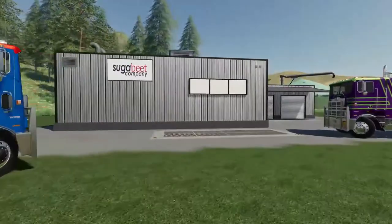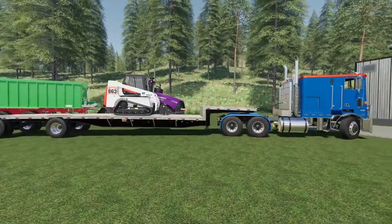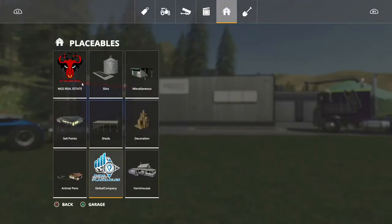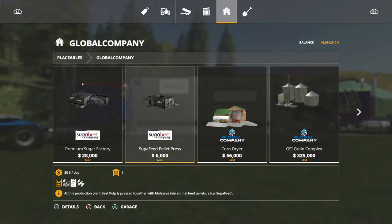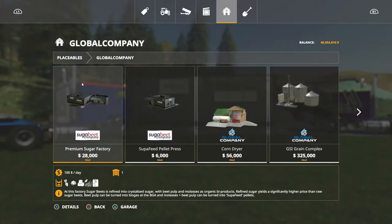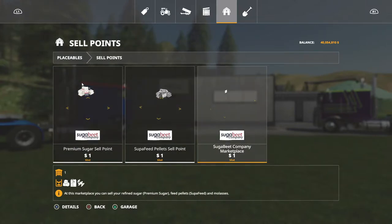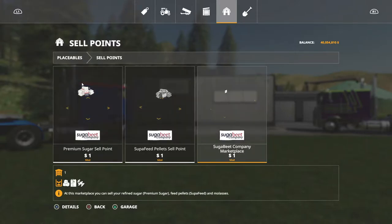Sugar Beet Company - this is a PC mod only and it does require Global Company. What comes with the mod: if you go to Placeables, then Global Company, you get Sugar Beet Company, Super Feed Pellet Press, and Premium Sugar Factory. Those are the two factories we're using today. Under sell points you get Sugar Beet Company Marketplace, Super Feed Pellets Sell Point, and Premium Sugar Sell Point.